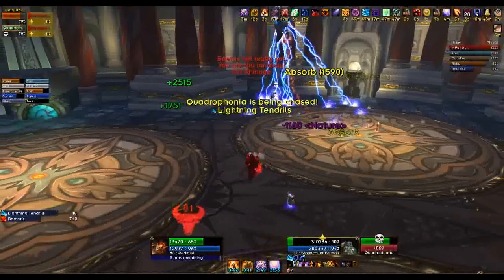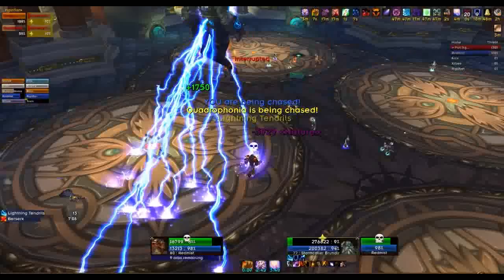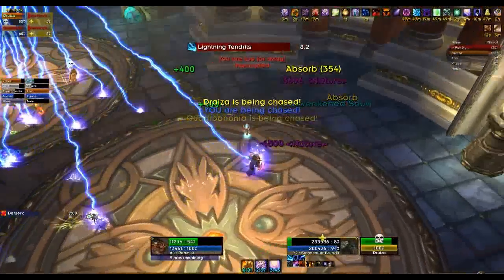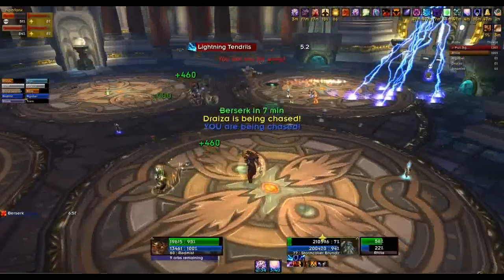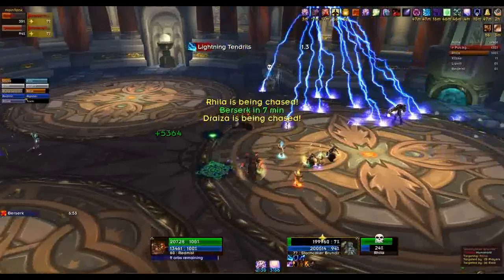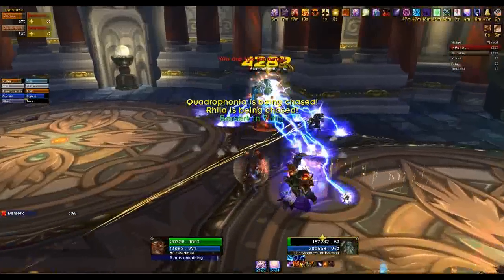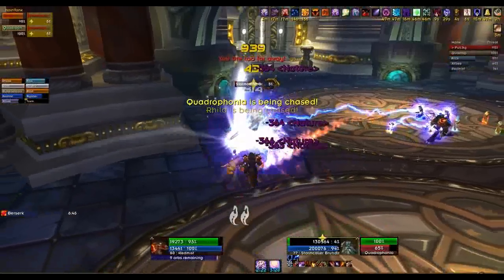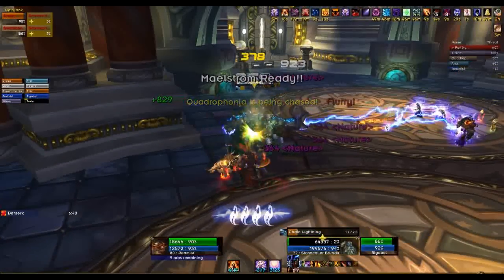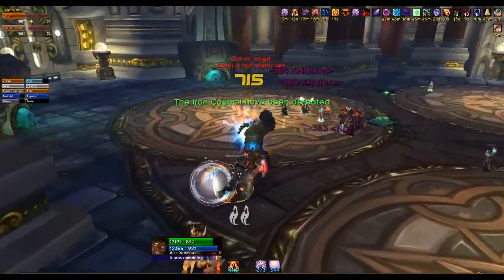Lightning Tendrils again — run away. You can see the tank standing still because it's focused on the tank. It's gone away from the tank, but during that time we were able to get a little bit of extra DPS in. A wonderful Holy Priest — May — has cast a bubble on me which gives me a go-faster run, which is fantastic for this. Lightning Tendrils is finished, 6% less on the boss. Go back in, interrupt as you can. 2% left. Perfect kill.